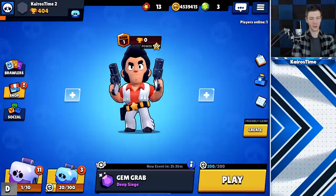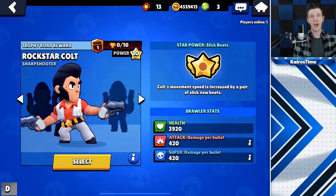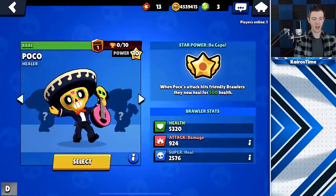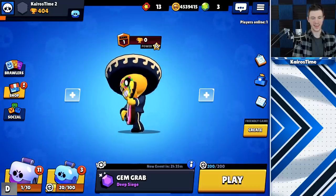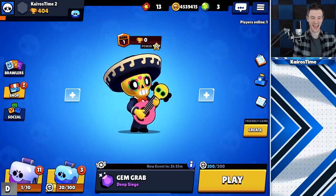We also got a Rockstar Colt remodel — he's got a lightning on the back. Rockstar Colt is going to be staying at 30 gems. Number three is a Poco remodel. He strums on the guitar a little bit. They left the hat, guys — they can remodel a brawler without taking the hat away.